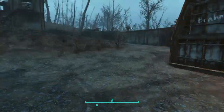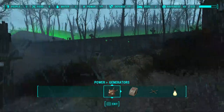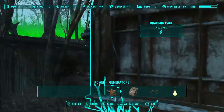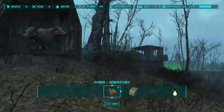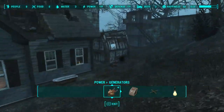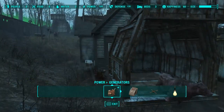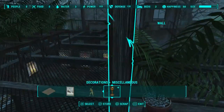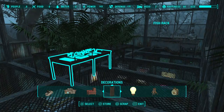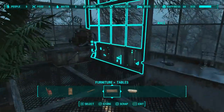Once your cages are set up, go ahead and wait maybe two or three days, then check your cages and see what you've got. I've caught about two or three. You just want to take away the power from the cage and there you go — a few brahmin to get your little brahmin farm started. Do this probably six, seven, eight times — as much as you can really. The more the better. You don't want to get to the point where you can't walk around the settlement, but I'm sure the game will stop you at some point anyway.